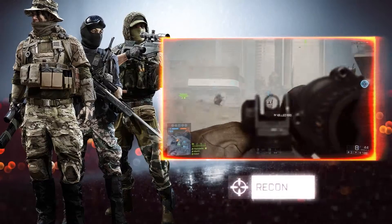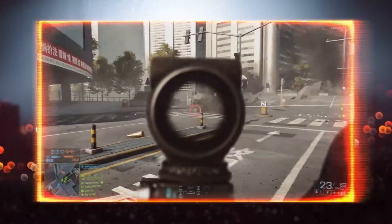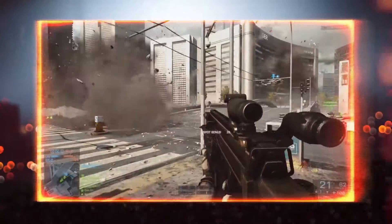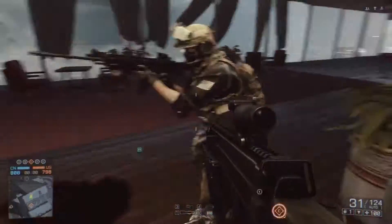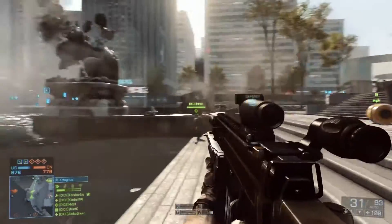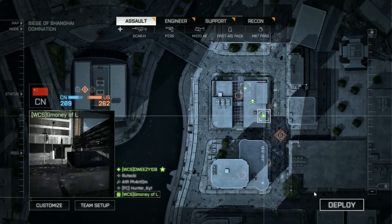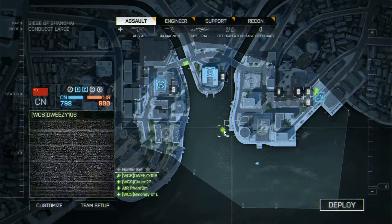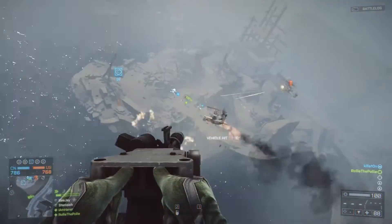And lastly, the Recon class specializes in taking down enemy targets through the lens of their scope. Each class has its own advantages and equipment, so be sure to choose wisely and play to your strengths. Your team will be divided into squads of two to five soldiers. On your minimap, your squad will be displayed in green, other teammates in blue, and enemies in orange. You'll have the ability to deploy at a squadmate's immediate location, which is highly effective when your teammate needs quick support. If your squadmate is in a vehicle with an empty seat, you'll deploy directly into that vehicle and jump right into the action.